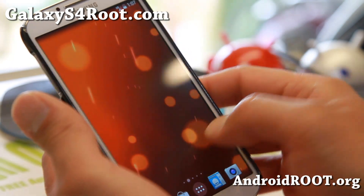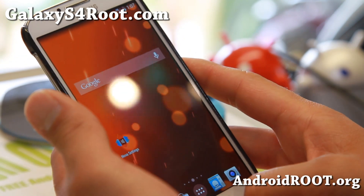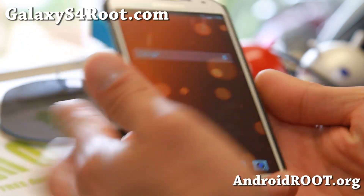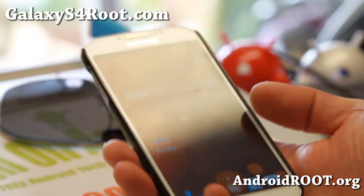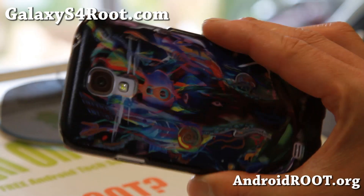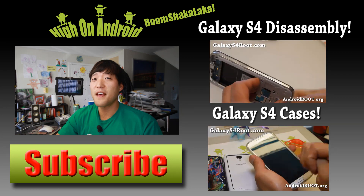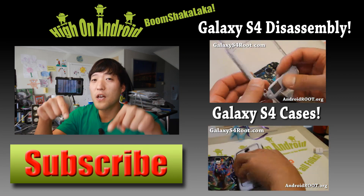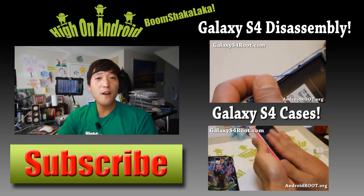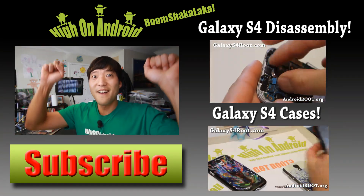Definitely check it out for this week's ROM of the Week and let me know what you think. It does come with Nova Launcher, just so you know. This is for the Verizon Galaxy S4. I will see you guys soon — if you have a Galaxy S4, don't forget to sign up for my email list at GalaxyS4Root.com. Thanks for watching. If you enjoyed this video, hit the thumbs up and subscribe below to get more ROM reviews, tips, tricks, and more. Check out Video of the Week over here if you haven't yet. And as always, I stay on Android.